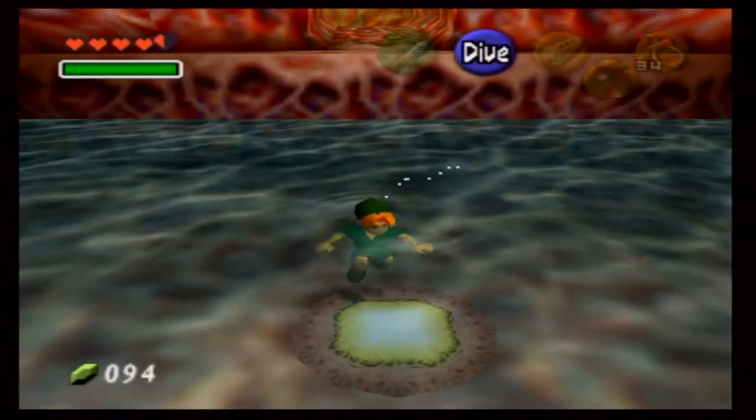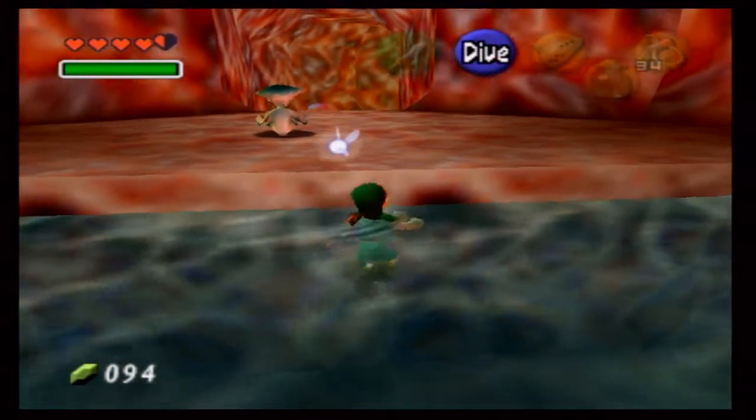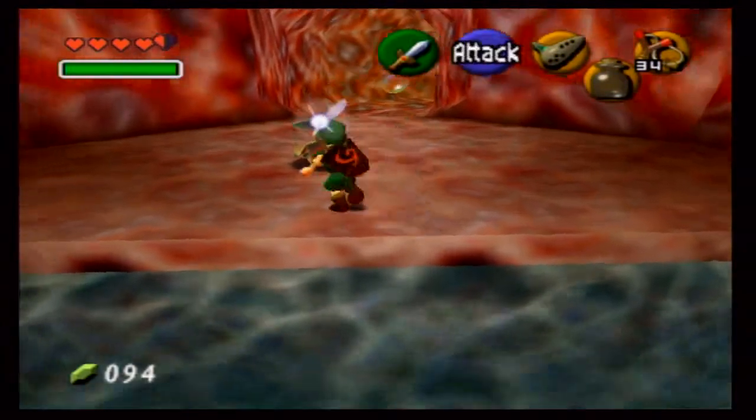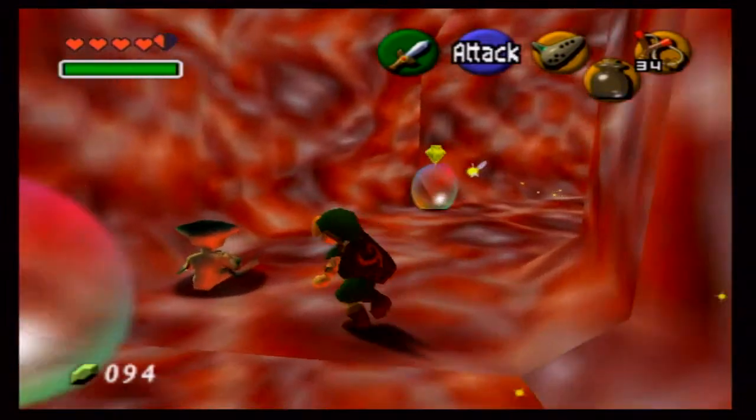We're gonna hit this switch one more time — actually we're gonna swim up to this platform. You have to be quick here because the water doesn't stay raised for that long. Come over here and grab Princess Ruto again. Just throw her around — you can even throw her around.